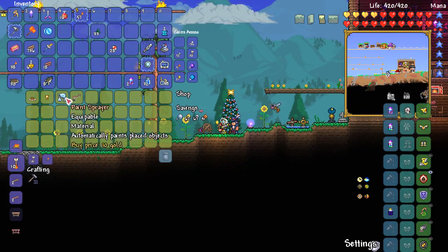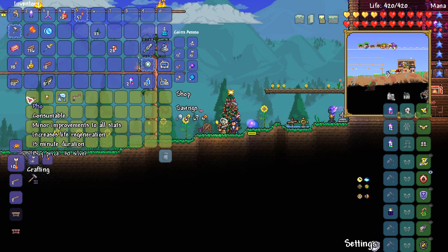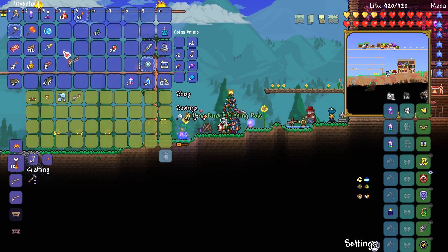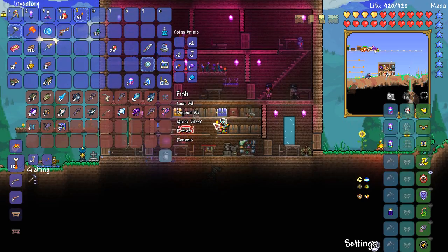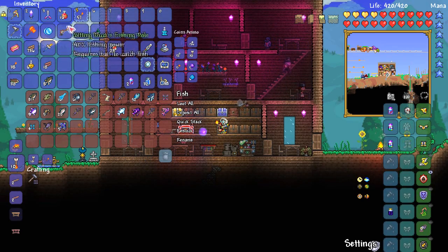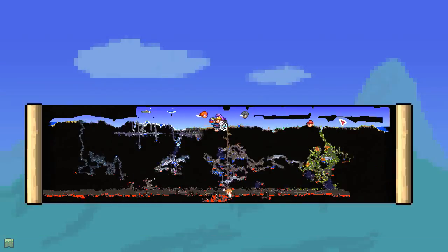What are you selling today, good sir? You're selling the Paint Sprayer, the Sitting Duck Fishing Pole, the Chalice and the Foe. I'll have that one — the one we have in our little fishing rod is a Reinforced Fishing Pole, and we also have one made of Demonite. So today we're off back to the jungle, which is good. We're going to take the quick route there.